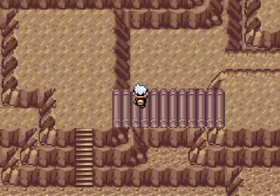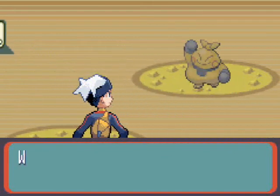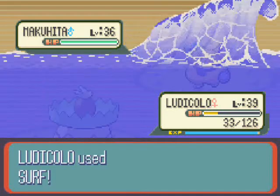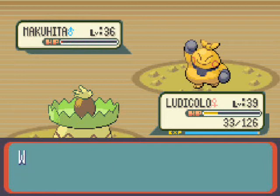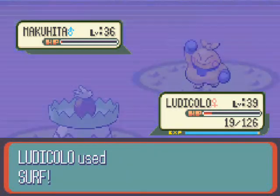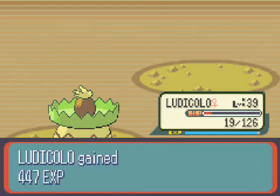Anyway, I think we have one more wild battle — indeed we do — and this is against a Makuhita, which is the pre-evolved form of Hariyama, believe it or not. Unfortunately I am running out of time, so we are going to Surf it for a bit. It does use a move called Smelling Salt, which is a base 60 normal type move which doubles if it hits a target which is paralyzed, but it also cures that paralysis. However, I'm quickly running out of time, so we explore the rest of Victory Road next time on Let's Play Pokemon Sapphire. See you later, guys.